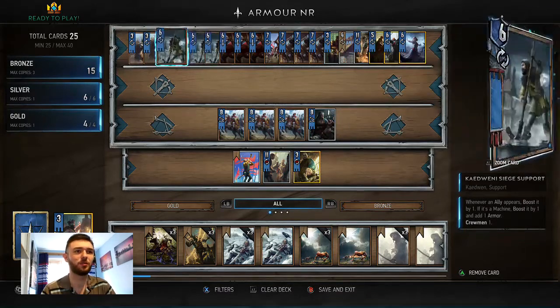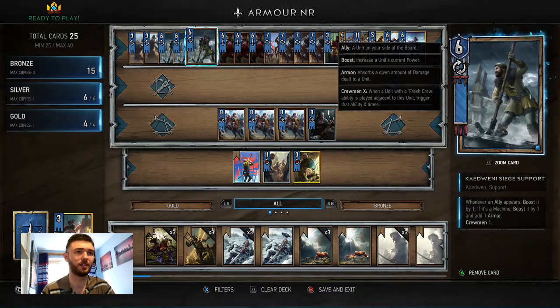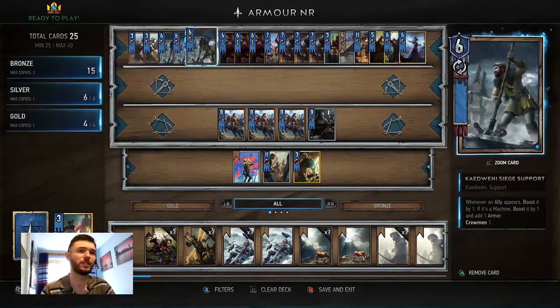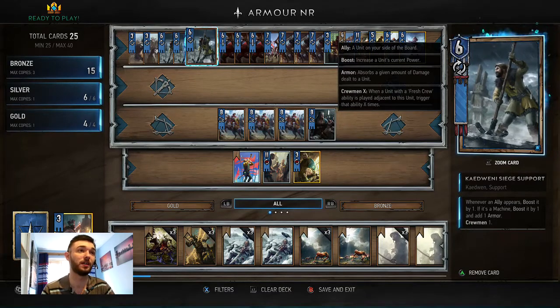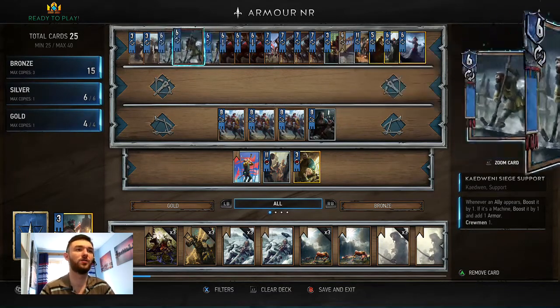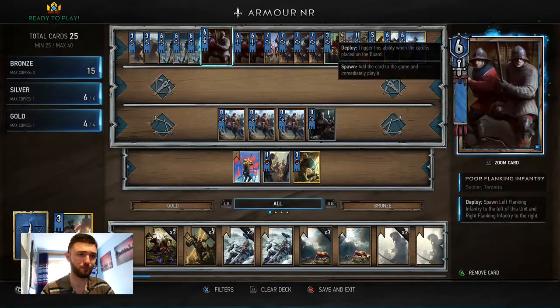We've got the Siege Supports. Obviously Hensel can duplicate them, so you only want one in your hand — then two will come from your deck to the board, and obviously that buffs your units when they're on the board.